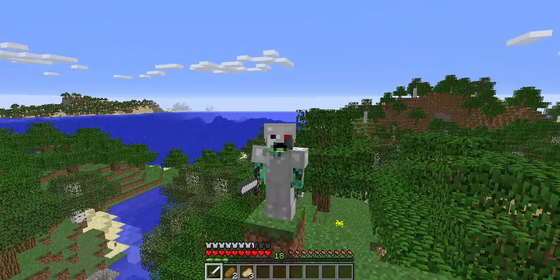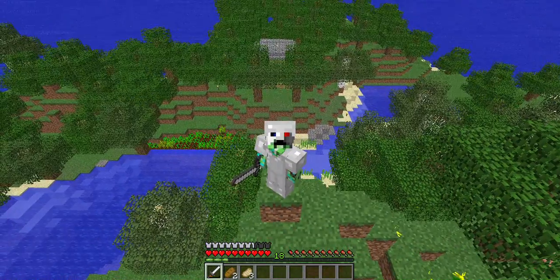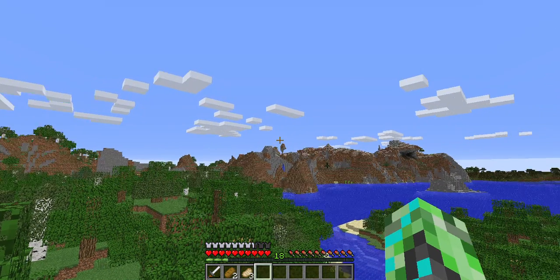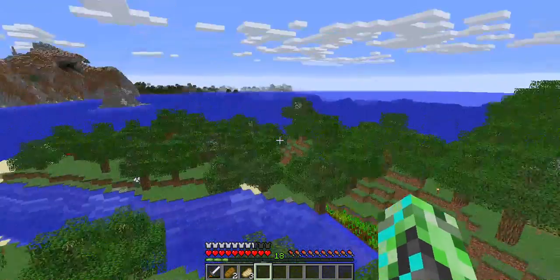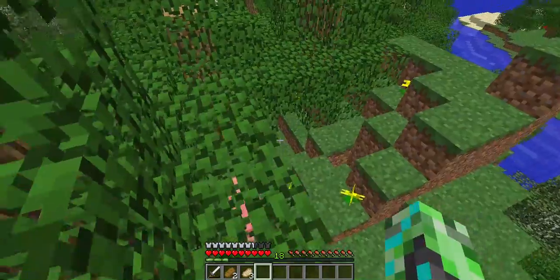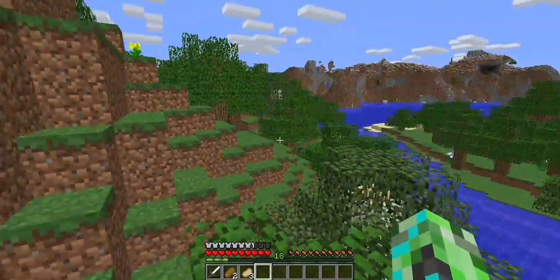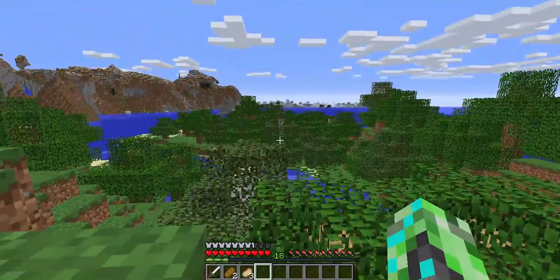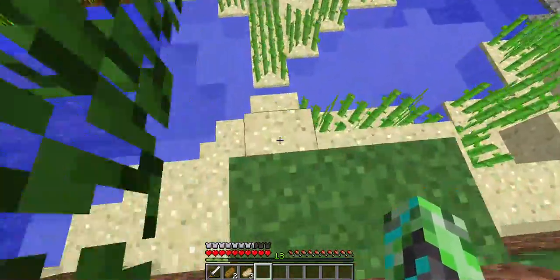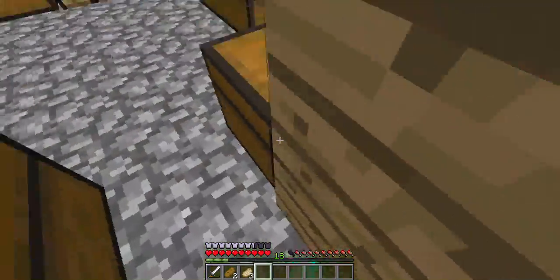Hello everyone, today I am back on my own personal server just for my channel. I'm back at my house in the background. Last episode I went off exploring into the mountains and found a pink sheep. For those who didn't see the first seven episodes, I accidentally deleted a world because I didn't know I could go back to 1.8, so now I'm doing a new part of the series in 1.9. I went over there, found a pink sheep, got some eggs and a black sheep.